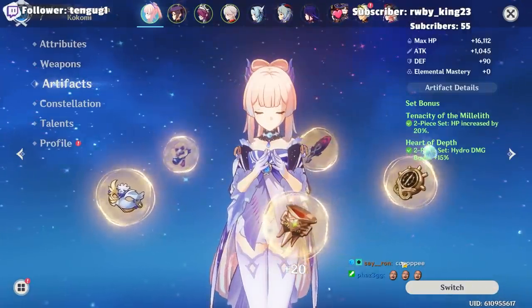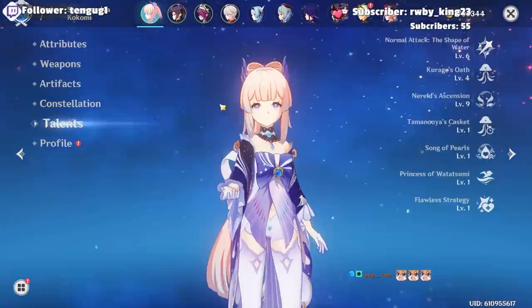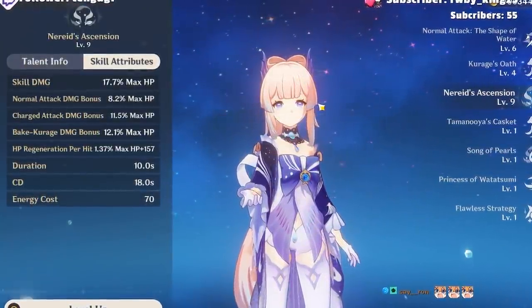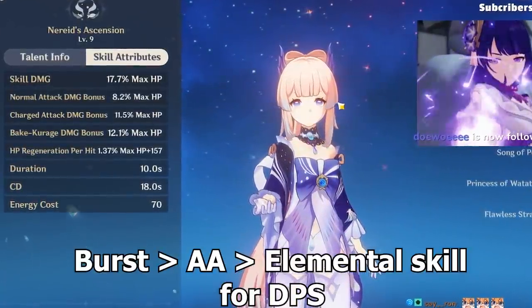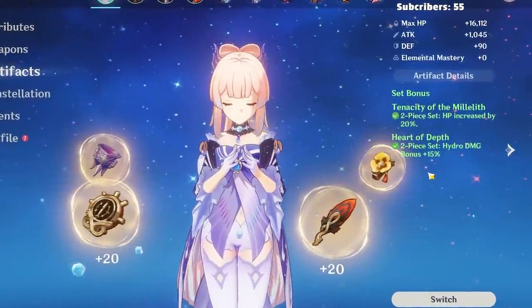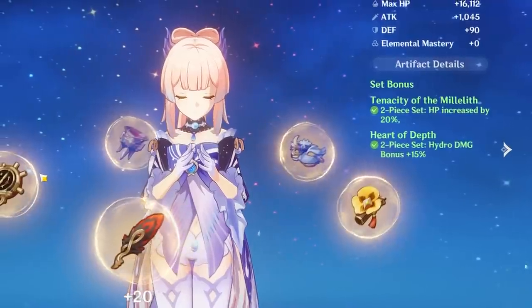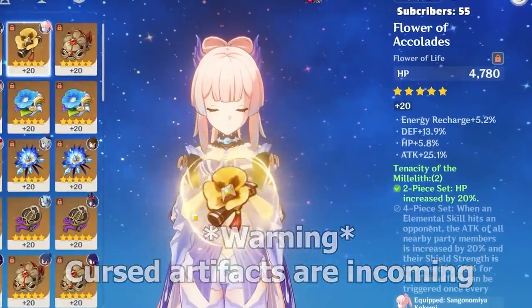The first DPS build we're gonna talk about is this extremely copium build. Obviously we're not going to be able to do any type of critical hits with Kokomi, and if we're DPSing with her most of her damage is gonna come from her elemental burst. The way you get more damage is from her max HP, so the two-piece Tenacity of the Millilith is a good set combined with a two-piece Heart of Depth for that extra hydro damage bonus.